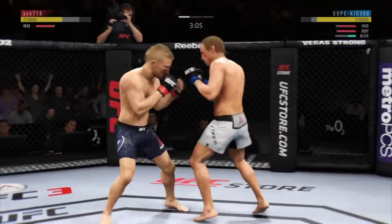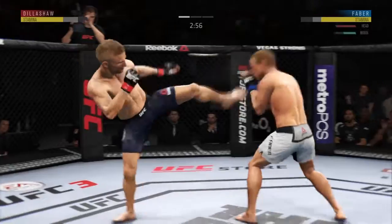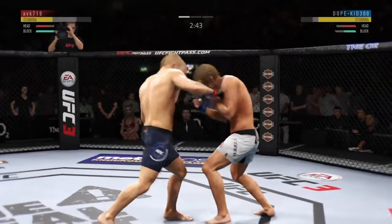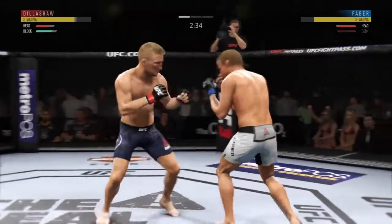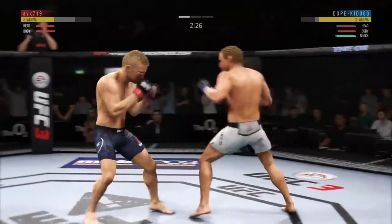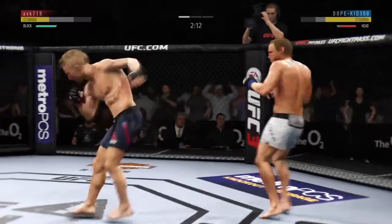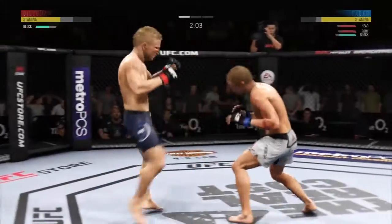Lands a kick. Pretty good knee to the body by Faber — these guys are swinging. Midway through round one. Very good defense on display here, very good blocks. Big left hand there inside. Faber gets caught with that punch. Knee to the body — what a wild exchange. Big kick to the head. Fainting with that kick. Beautiful look. He's doing a very nice job protecting his head here.